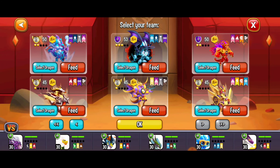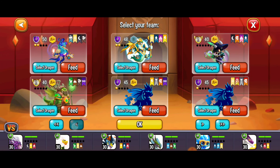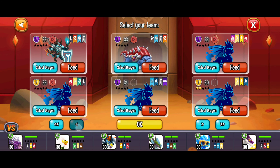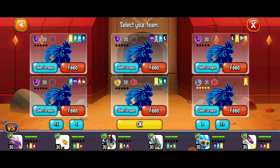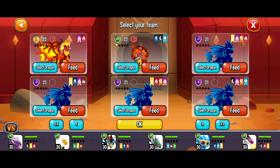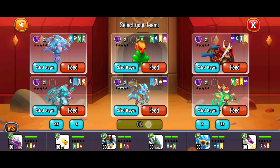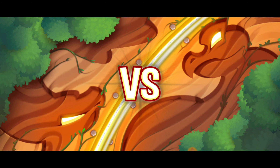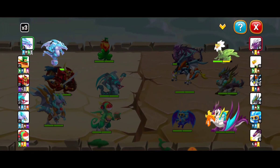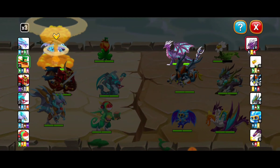We're going to start off by choosing a strong set of dragons but not the strongest dragons. I don't necessarily think I'm going to win the first battle — I just want to weaken my opponents. So let's go ahead and go down into the 20s here. That's looking pretty good and we're going to start off with these dragons.